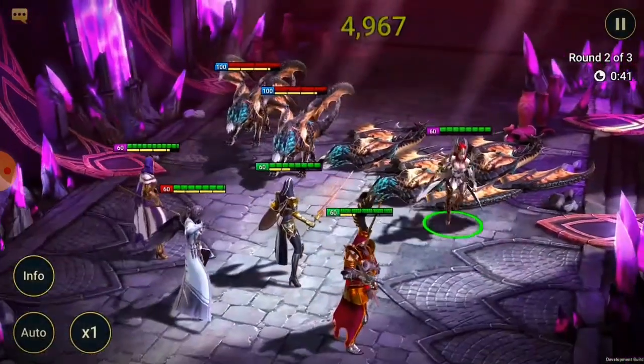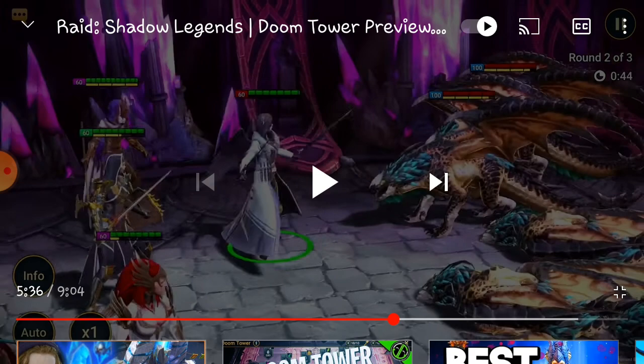Now let's talk rewards. Naturally you get a reward for every single floor or room you beat, but a lot of those will be items you already know. The rewards to focus on will be gear set pieces and fragments for champions. I haven't looked into their move sets in detail, but I've seen them in other content creator videos. I like the structure of what I'm seeing - the doom tower broken into rooms, boss fights, and secret rooms, with a lot of thought put into it.